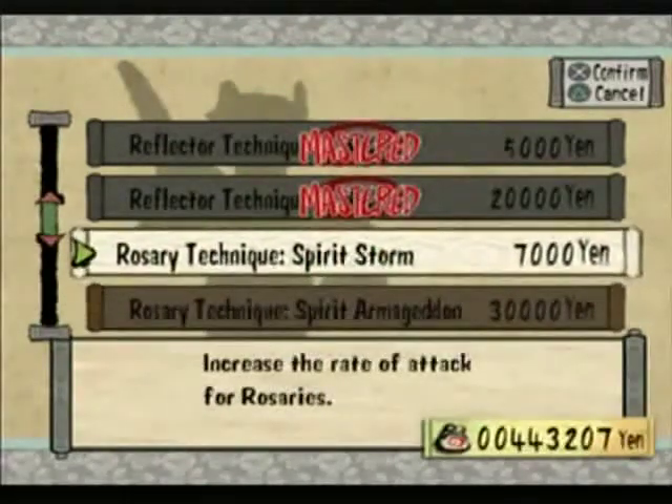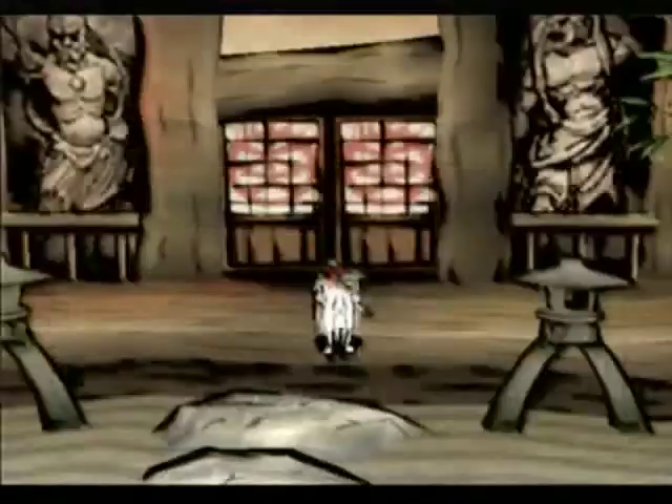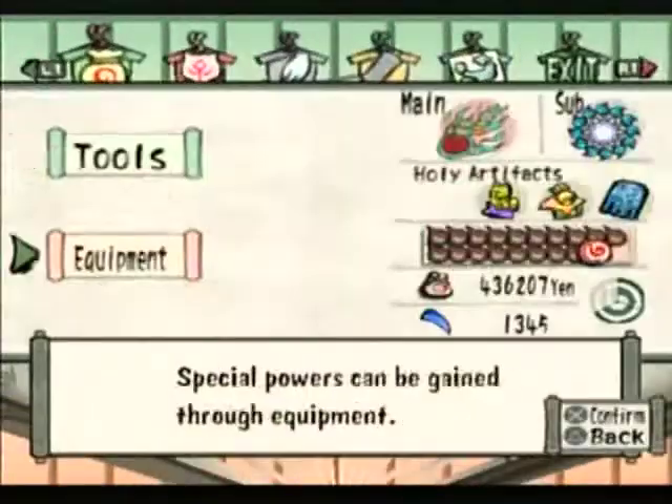Spirit Storm — increases the attack rate for rosaries. Okay, I need to equip the rosary then. Let's equip rosary.